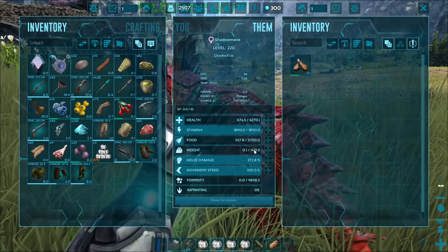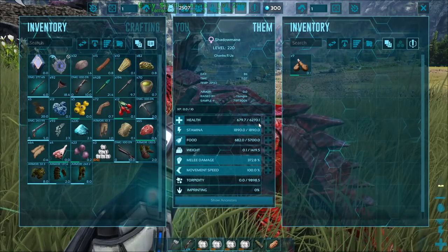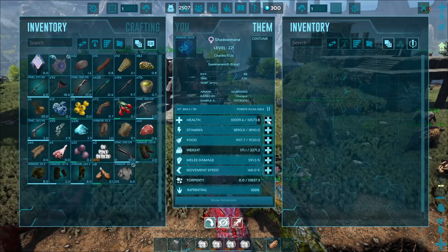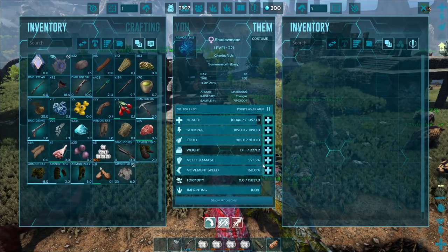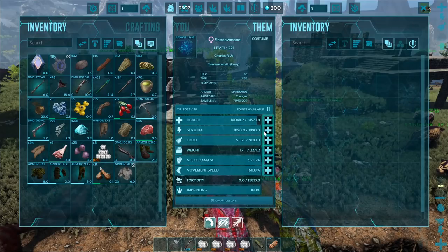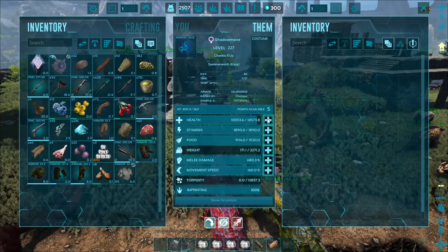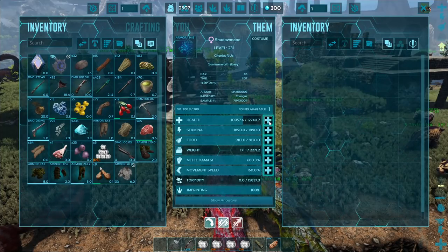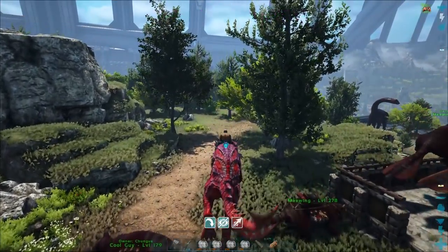Well at least this time the baby has the melee damage on it, which is pretty nice. Then we just got to transfer a good level of health onto it. So after imprinting — I did put one level into health — we ended up with just over 10,000 HP, 591.5% melee damage, 160% movement speed, and 1,890 stamina. You do get quite a bit of health per level though, so we gotta give her a little bit of a test run.